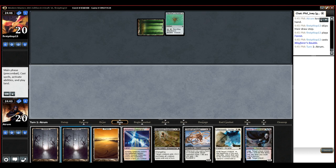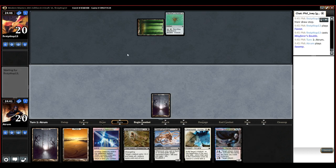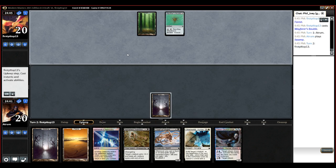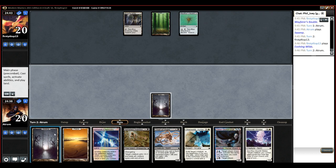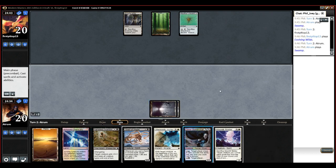Turn two play. Yeah, we get to go swamp swamp Guildmage into Thief of Hope into Nameless Inversion with a bounce line. That seems dirty. Synergy. Synergy continues.